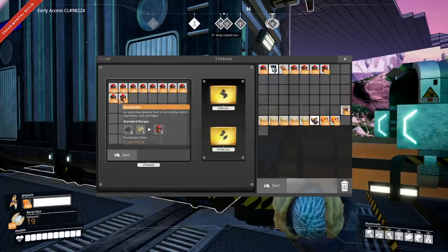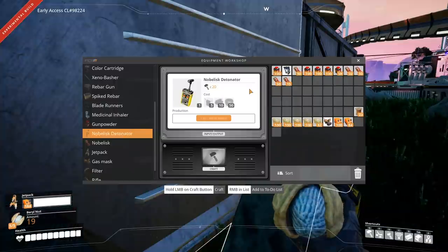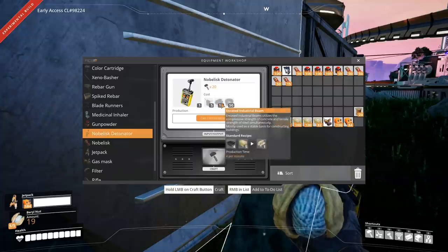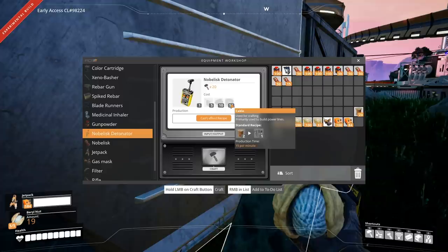Now that you have a metric ton of gunpowder and noblisks, you're going to want to put together a noblisk detonator in the equipment workshop. That's going to take five object scanners, 10 encased industrial beams, and 50 cable.